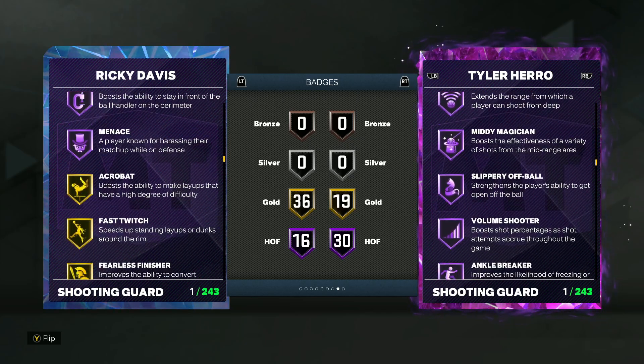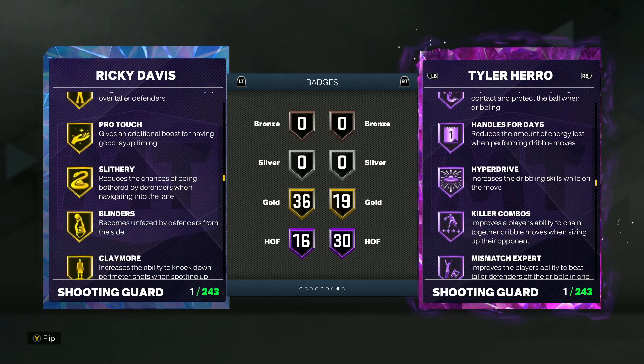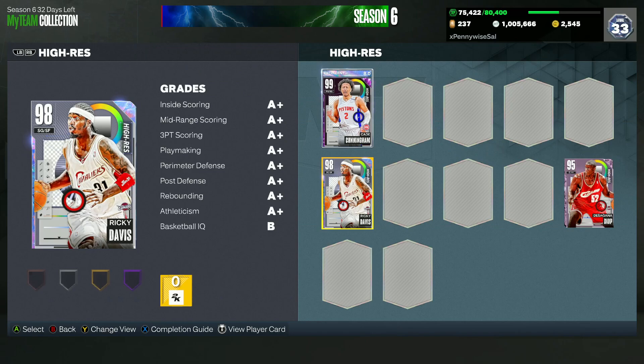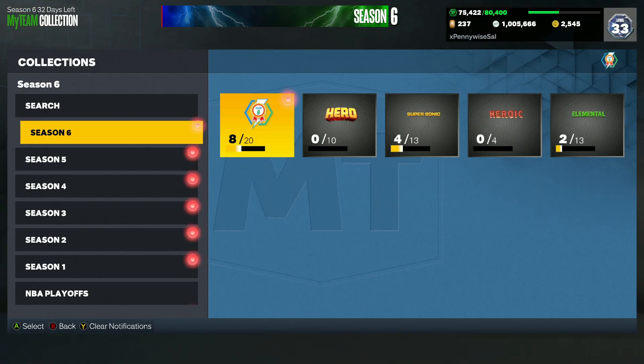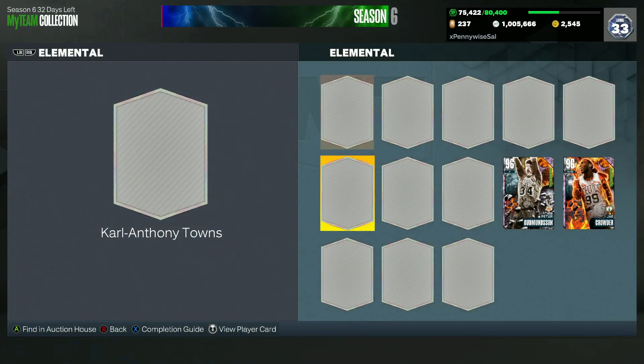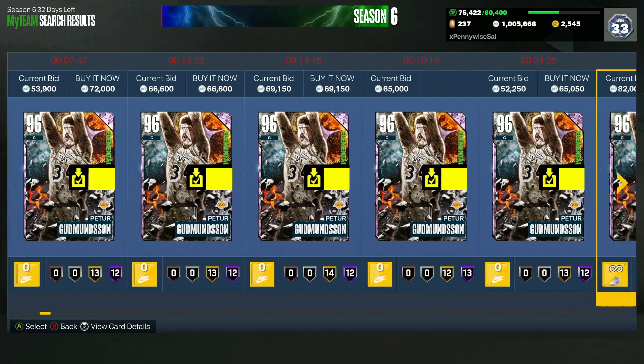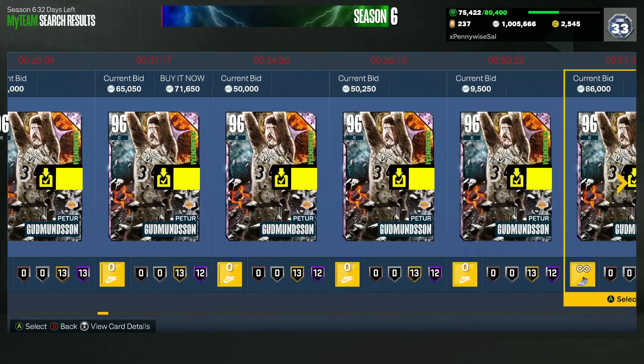He's got 16 Hall of Fame badges including Bully, Limitless Takeoff, Posterizer, Agent 3, Amped, Catch and Shoot, Dead Eye, Limitless Range, Volume Shooter, Clamp Breaker, Handles for Days, Hyper Drive, Quick First Step, Anchor, Clamps, and Menace. Really good Hall of Fame badges on Ricky Davis. The final card to round off the top five is from the new Elemental set — the Pink Diamond Peter card.